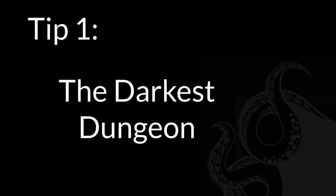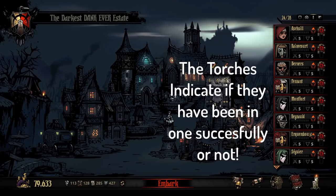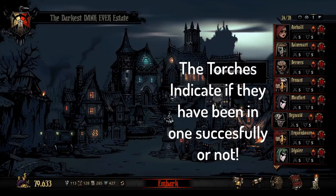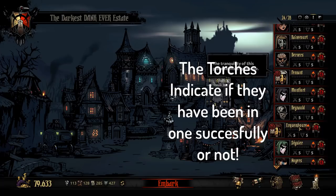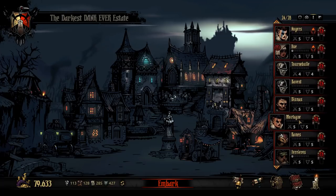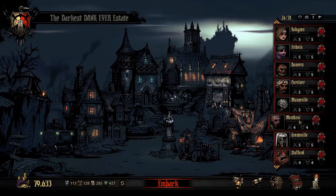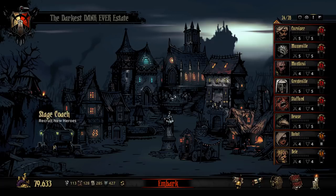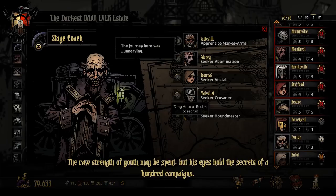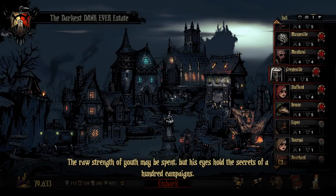Tip 1: The Darkest Dungeon. A fun fact — not only is it somewhat harder than other dungeons, but once a character completes one, you can no longer use them in another Darkest Dungeon run. There are four levels, don't be mistaken. I thought it was only going to be one Darkest Dungeon, so I took in Reynold — there is an achievement to have Reynold and Dismas make it to the last Darkest Dungeon, which is the fourth one. This matters a lot if you want to do the Dismas and Reynold ending. I sadly used them first, thus ruining that chance.